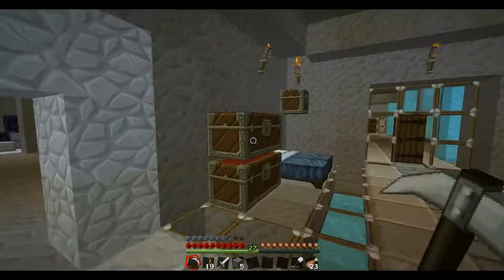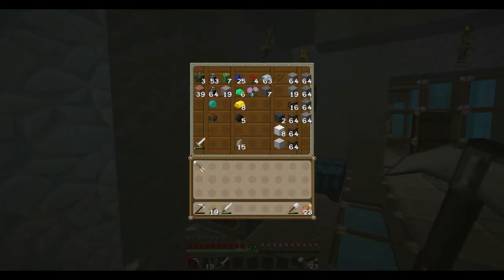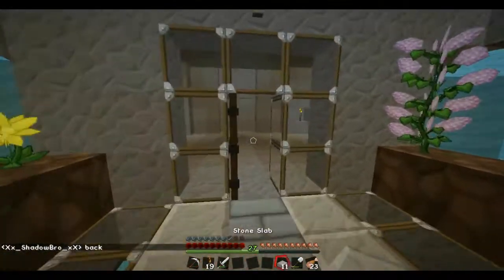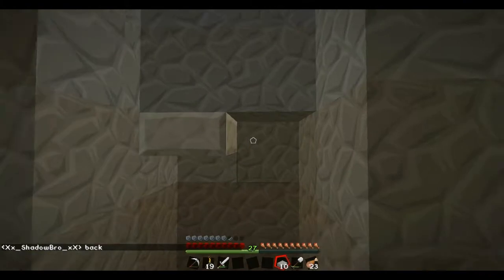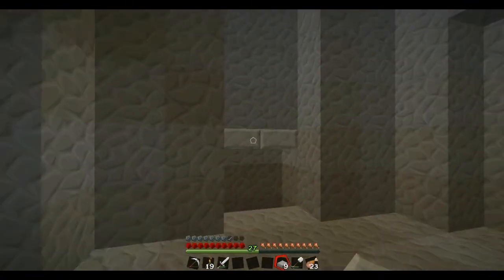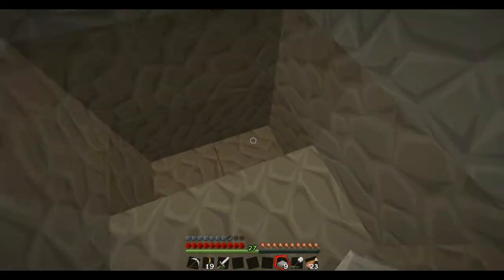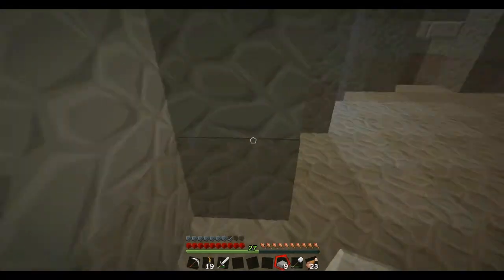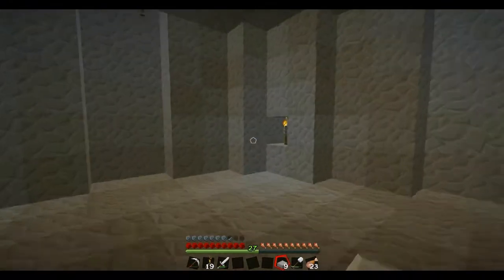Let's see if I have any of the stone. Yeah, I have some stone slabs here and I can put it right here. Down here will be the little, whenever we go to the nether, we'll have the nether rack down here so that it can be a fireplace. Over here is going to be the master bed, so I'm going to make some slabs possibly.